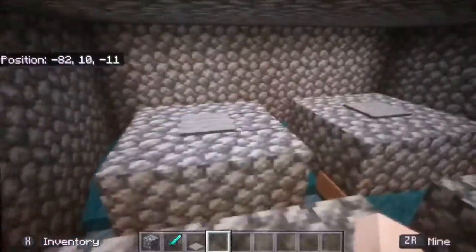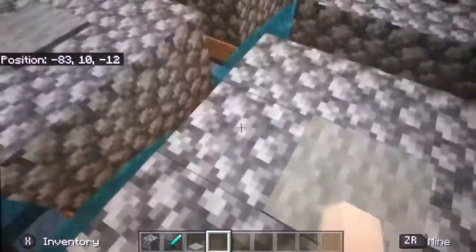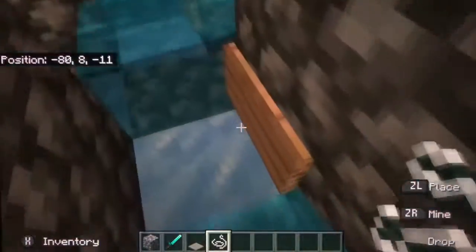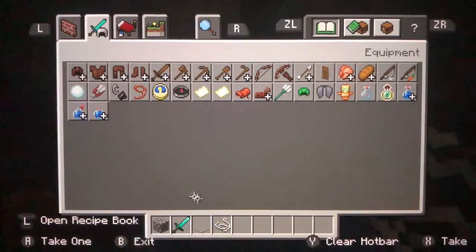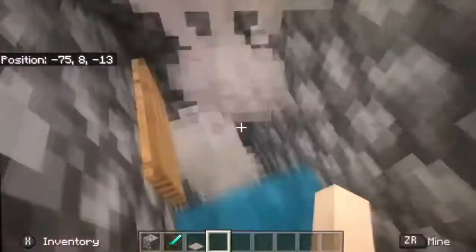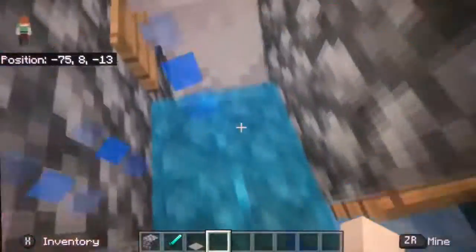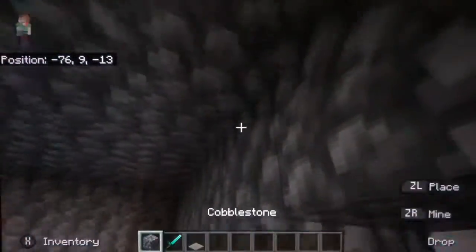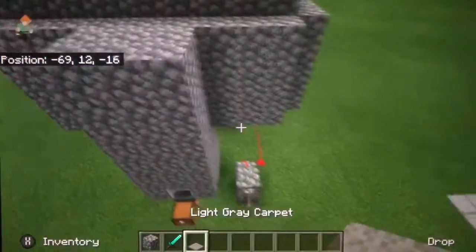Basically whenever these are off, the mobs go ahead and spawn on top of here, they pathfind their way off into like here, they go along here, they get dragged along here. And yeah, they get led into a little campfire right here that underneath it has a hopper. We can go ahead and break our way out of here — I have no idea why the spiders spawned.